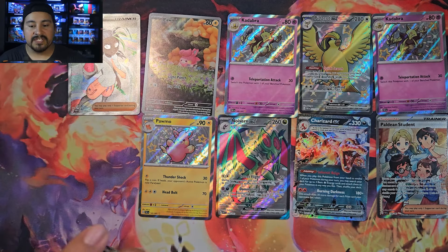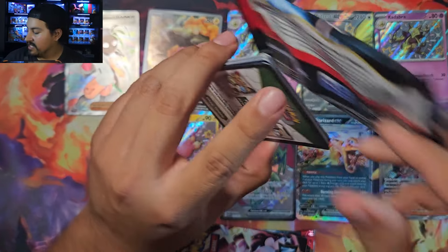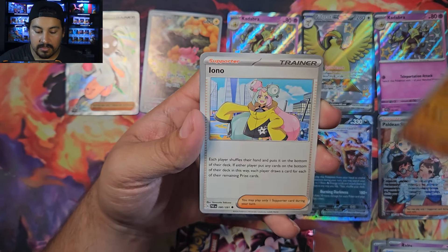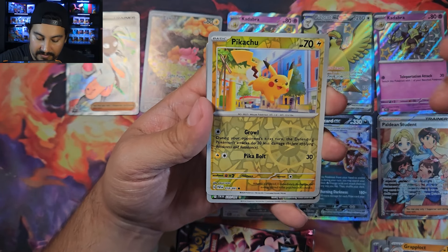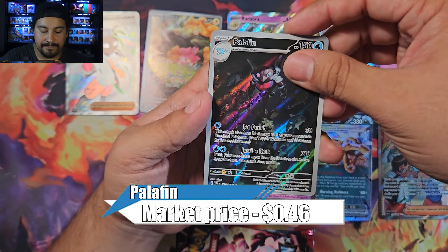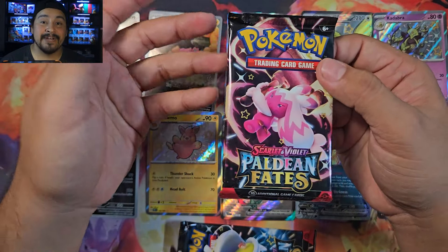Nine hits so far across 18 packs — 50% hit rate, pretty good! Pack five, box three: Sharpedo, Cadet, Ralts, Toadscool, Limonada's Backpack, Grapploct — Iono! And it's an illustration rare — Palafin. We haven't gotten a Wugtrio yet. Palafin illustration rare, plus Exeggutor and Water Energy.